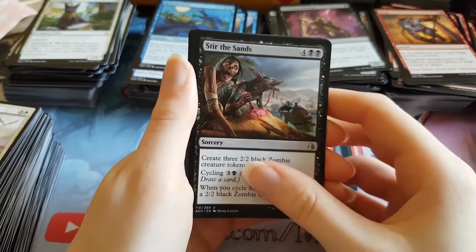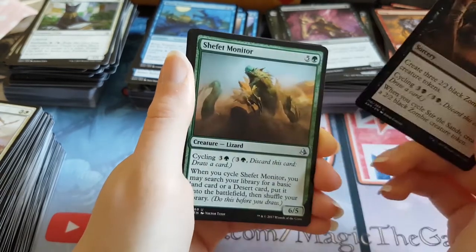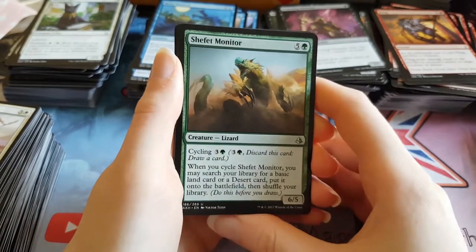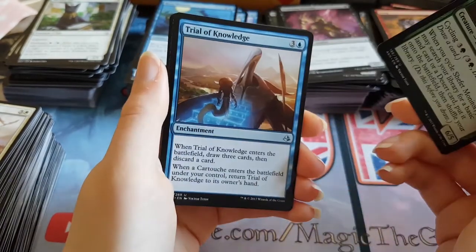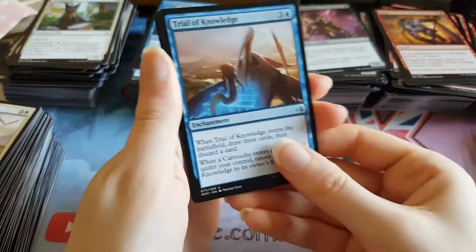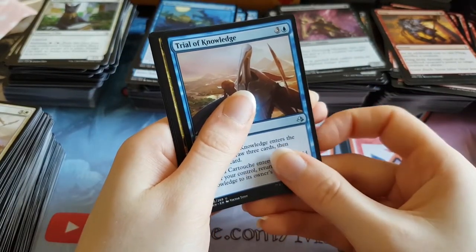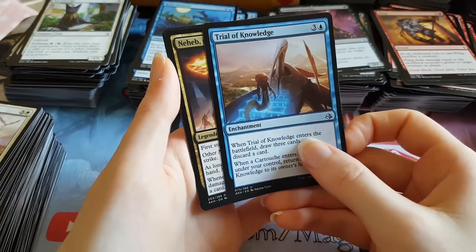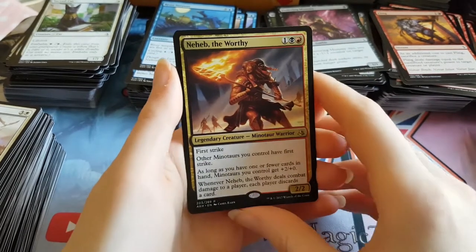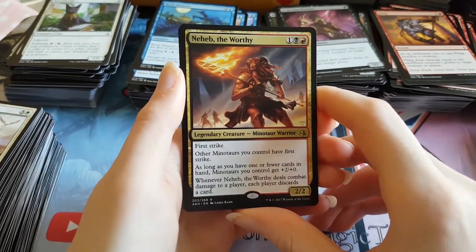Second uncommon is a Sheltered Monitor. And the final uncommon is a Trial of Knowledge. And the final big rare — is it Gideon? No, it's gold — it's rubbish. Probably Luxa. Neheb the Worthy — junk rare, probably one of the worst rares in the set. So we end on probably the worst rare in the set. Fantastic.